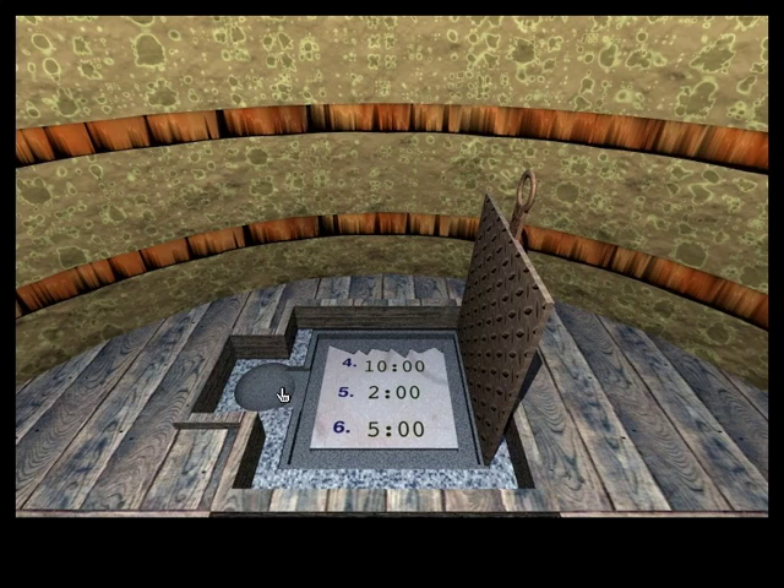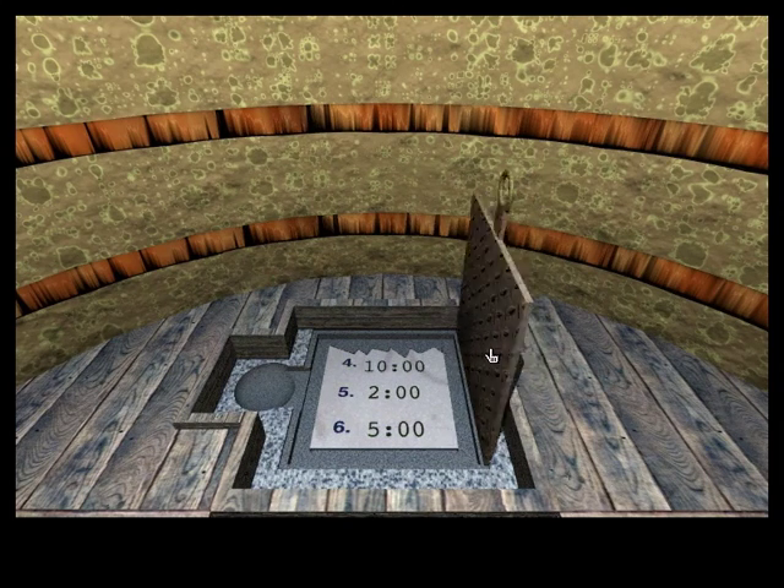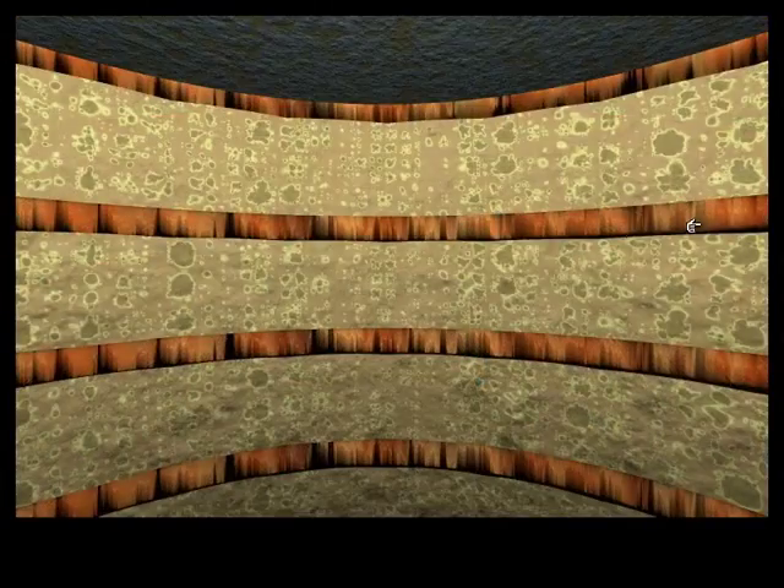There we go — it looks like we got the bottom half of a piece of paper. It says number 4 is 10 o'clock, number 5 is 2 o'clock, and number 6 is 5 o'clock. The clock hatch toward the starting point had 12 buttons, and it had six buttons that could be pressed at any given time before the buzzer sounded. So it looks like we got half of the combination here — we just need to find the first half.